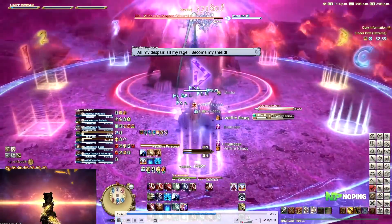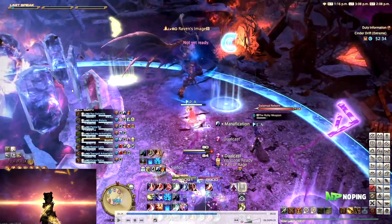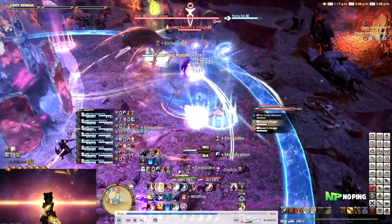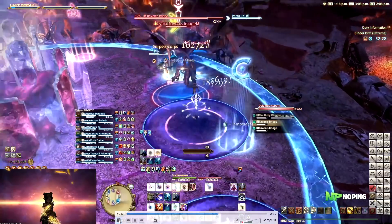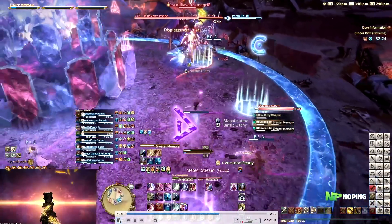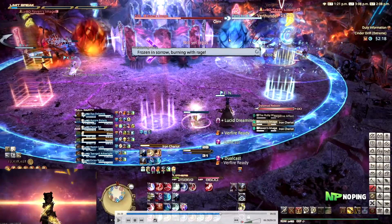First, all players will get either a red or a blue debuff, and there will also be a red and a blue add that spawns on the field. The blue add spawns on the right side, the red add on the left side. Players with the red debuff need to attack the blue add, and players with the blue debuff need to attack the red add — this will always be one tank, one healer, and two DPS. After this, all of the DPS will be targeted by meteor streams, which are big AoEs that drop on them.